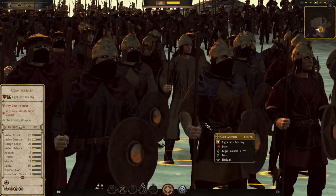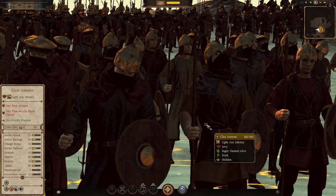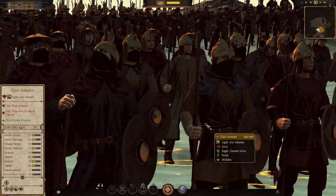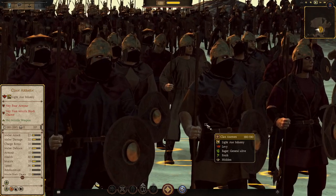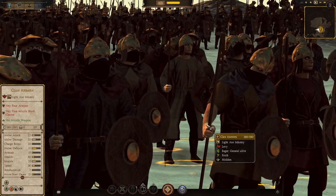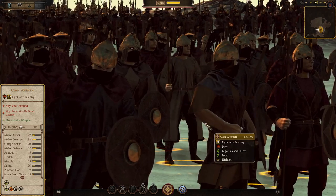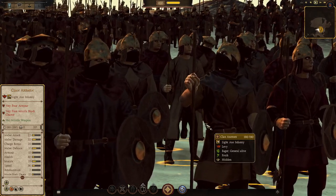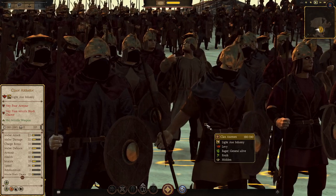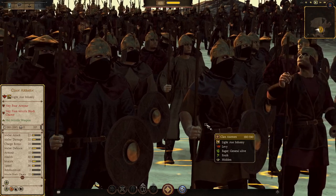The first unit is the Clan Axeman. We'll work from the lowest tier all the way up to the highest. The Clan Axeman is the most basic unit — not even a sword, it's an axe unit. They have very poor armor, very poor missile block chance, and they have a missile weapon — javelins — which could be useful in sieges or supporting cavalry.